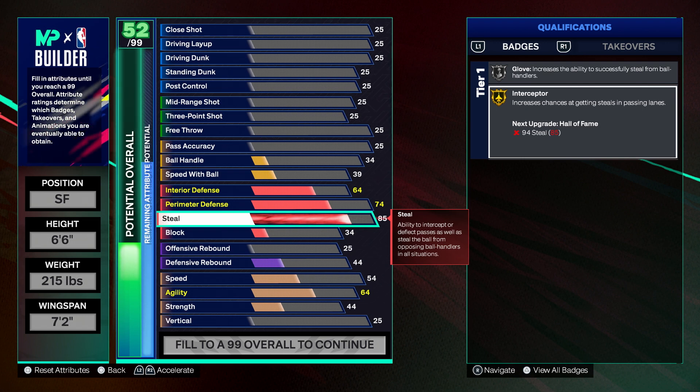For my final recommendations: centers and power forwards can play around 60 to 73. Small forwards should be looking around 80 to 85 for Gold Interceptor. Shooting guards can go to 94 if you can afford it, or go 91 for Gold Glove and throw a plus one on Interceptor for Hall of Fame. For pure lockdowns who are there to make everybody's day a living nightmare, you can go 94 and plus one, or just go 99 and get Legend Interceptor the old-fashioned way. Nine times out of ten you probably want Glove anyway so you can be both on-ball and off-ball.